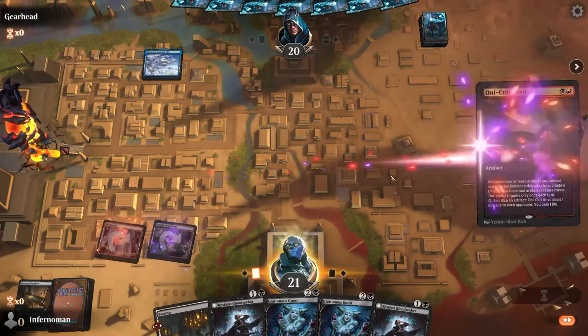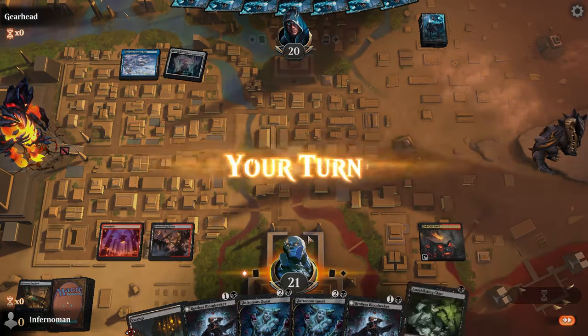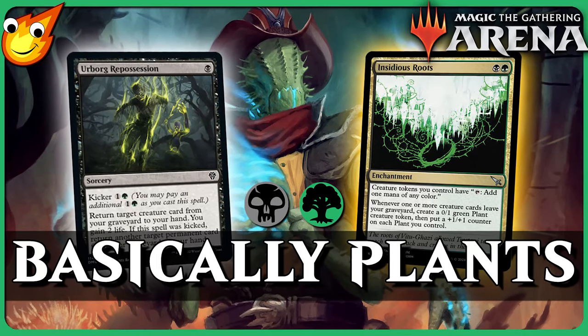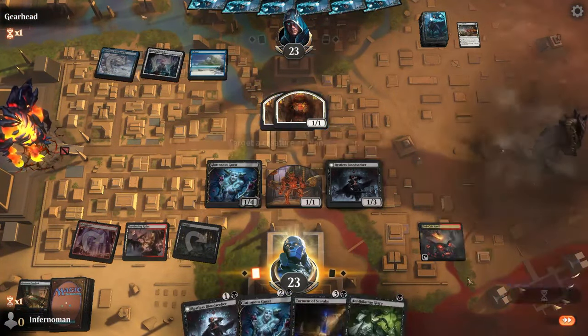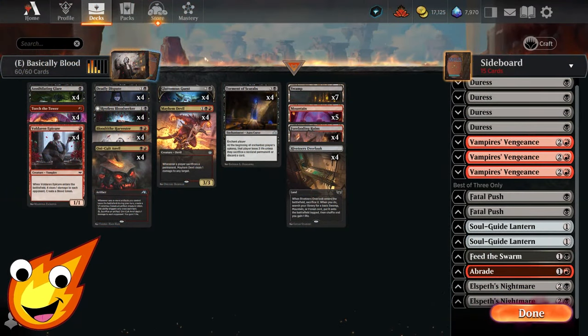There are a ton of Rakdos sacrifice variants out there, but today I wanted to focus on something a little more unique — not just the same old cat-oven combo, which we actually just covered in our last Basically deck. Instead, as the video name suggests, we're going to take advantage of a ton of blood tokens and sacrifice them all for value.